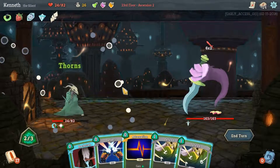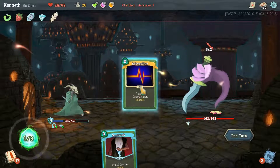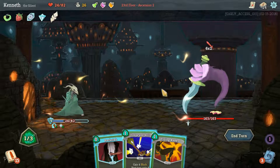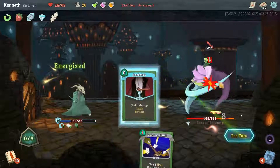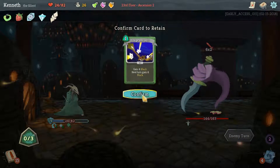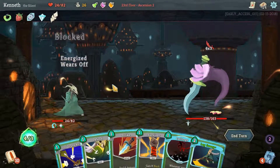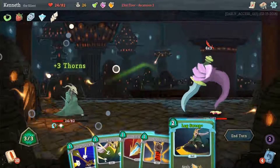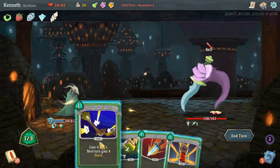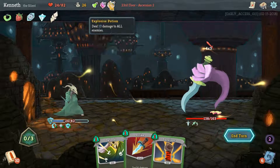Caltrops. We'll just defend up and Adrenaline first. Definitely wrong order for all that. Already are good on everything else, so let's go for energy next turn. Keep this Dodge and Roll. Starting to hit us for a bit more, so Leg Sweep and Dodge and Roll him maybe. Yep, that is good enough. And that extra energy for next turn. Keep a Survivor.